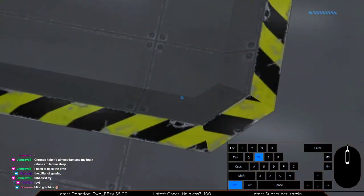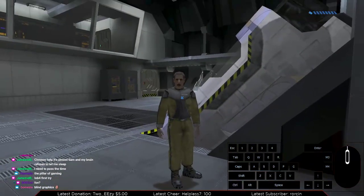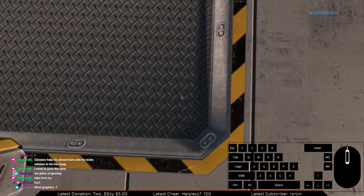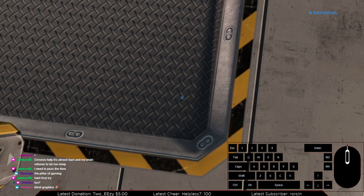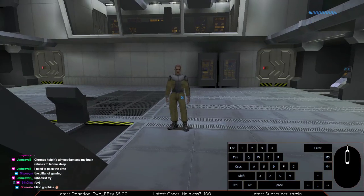Once again, crouch in the corner. And then you want this guy to say his entire line of dialogue — that's important. You want him to say his entire 'stand on the yellow square' dialogue, because once it finishes, you'll be locked into place the instant that you move into the square at the right time. That was short again, because I jumped too late.